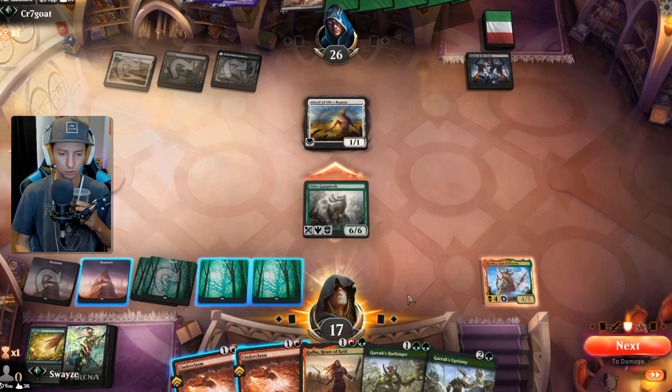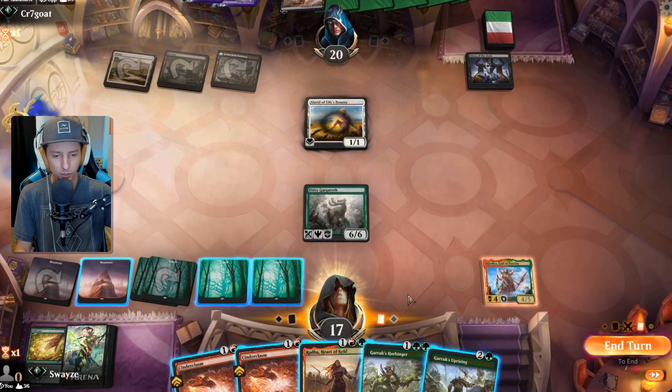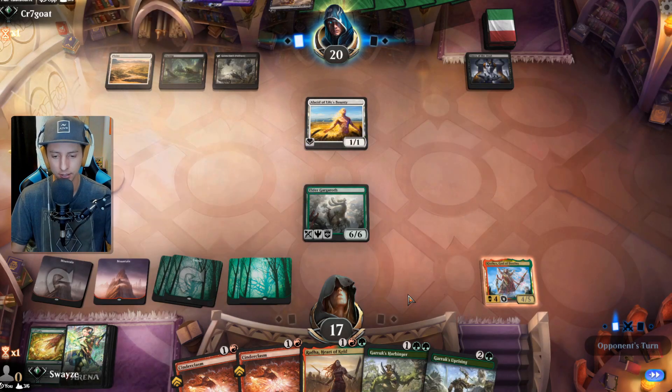We have a 6/6 vigilance creature out here just gaining us life every turn. Yeah, this is getting ugly for our opponent quickly. We're almost able to turn on our Klothys soon too — a couple more things from our hand get onto the battlefield and we gotta get Klothys live as a creature.